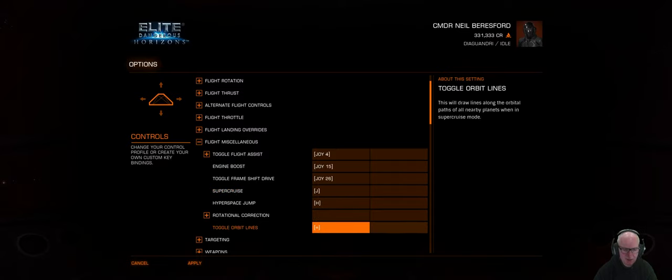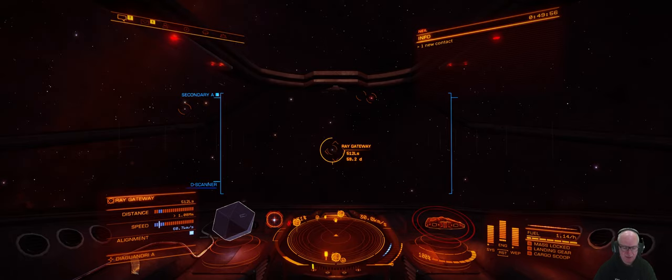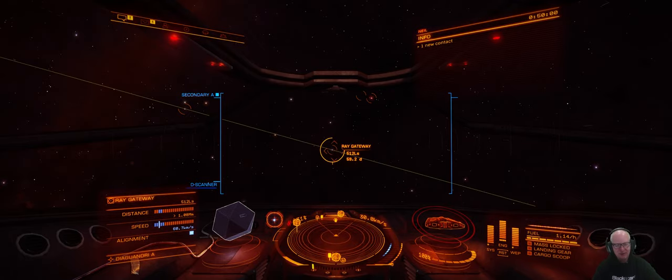I found it in the controls — toggle orbit lines. I've got the key for that now. So let's do this — we'll just fly to the station.